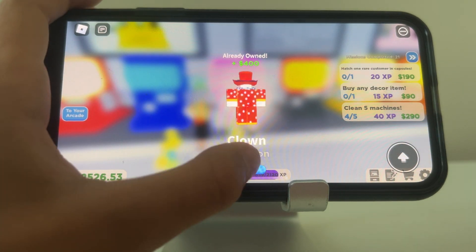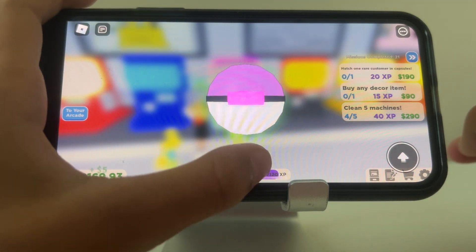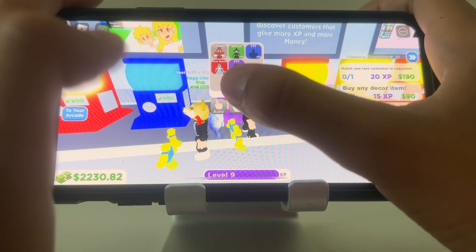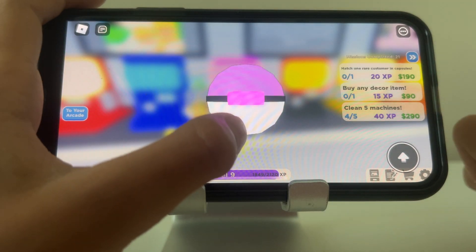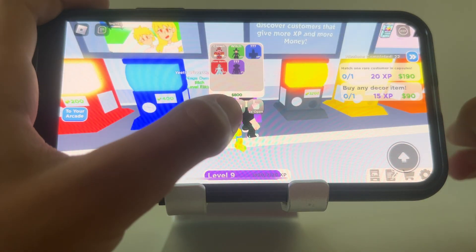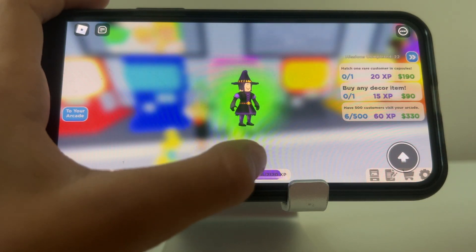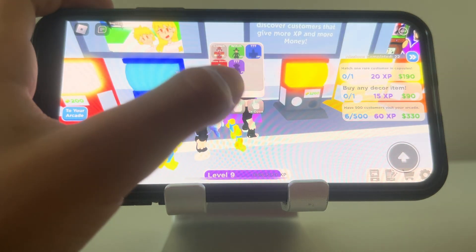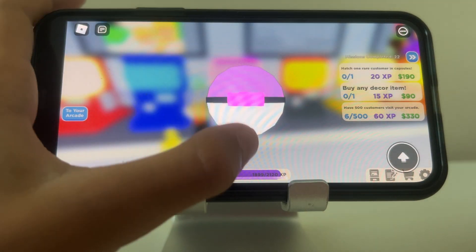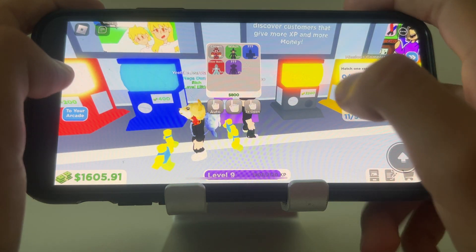We can basically tell when we've hatched the rare customer — it's actually one of our quests. We got the Snow Queen again. When we hatch the rare customer, we'll find out who he is. Mainly we've been getting clown, duplicating clown, and witch.